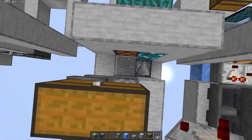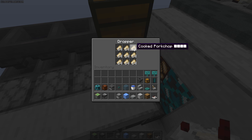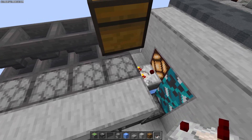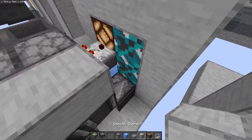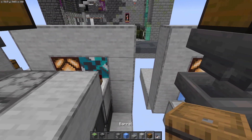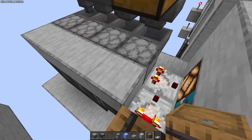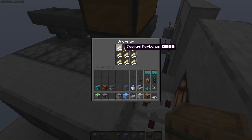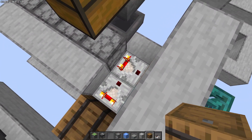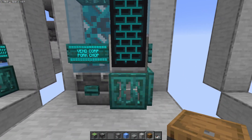The last thing you're going to need to do is put a comparator right there. That one's going to take a reading from this one, but we don't want it to get a reading the second there's one item in there, because then it's not going to have eight items to shoot out. So what we're going to do is put up another block there with a comparator reading into it and then a barrel. Inside this barrel, we have two wooden swords. These wooden swords are going to make it so that this light only comes on when there's 42 items in this dropper here. That is the closest I can get it to not being completely empty or completely full for this thing to turn on.